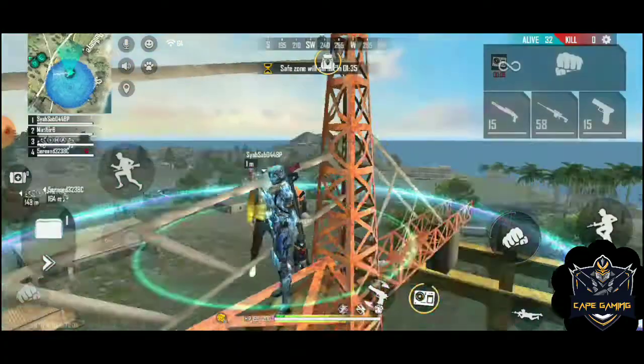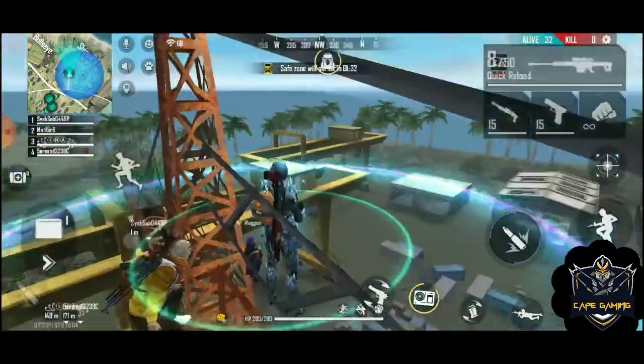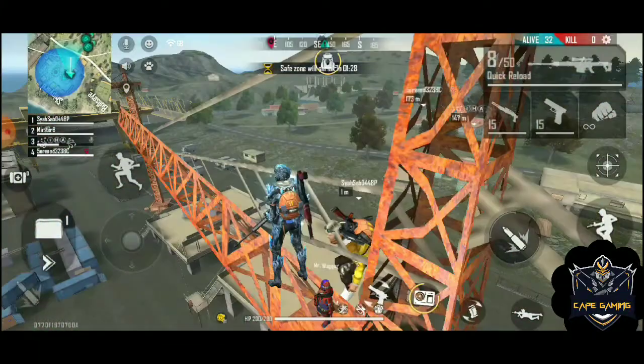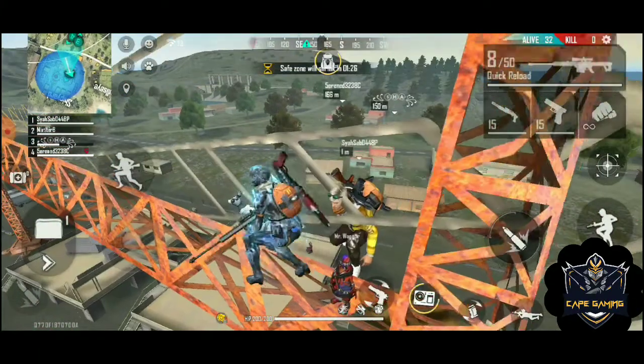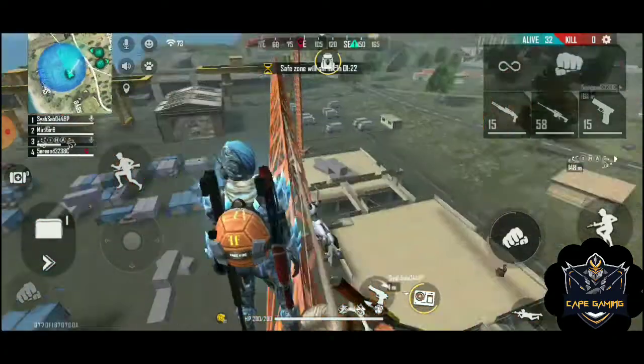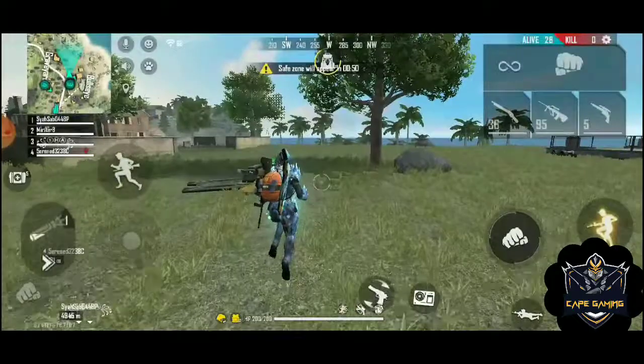If you want to use a super round, you can build the zone on the side. If you want to make it more like this — this is a super round hidden place. Using a solar ship, you can also use a hidden place. This is a very hidden place. If you want to talk about the other hidden place, let us know.